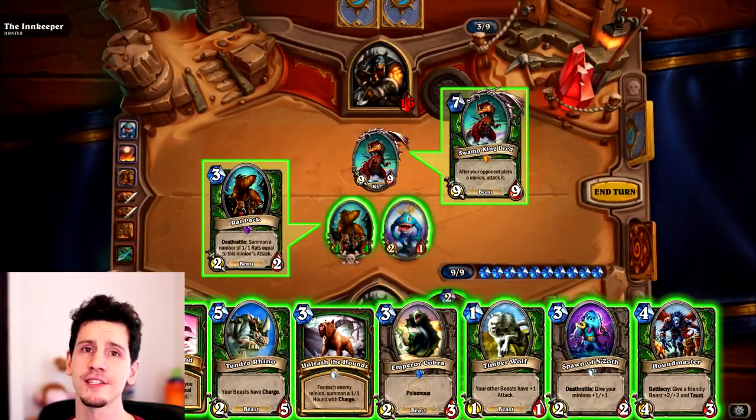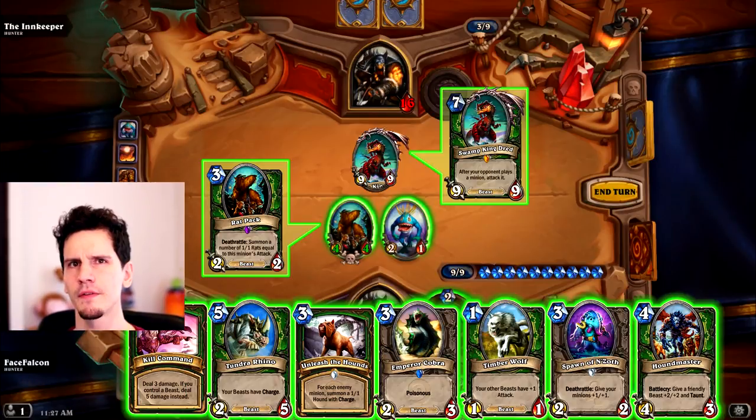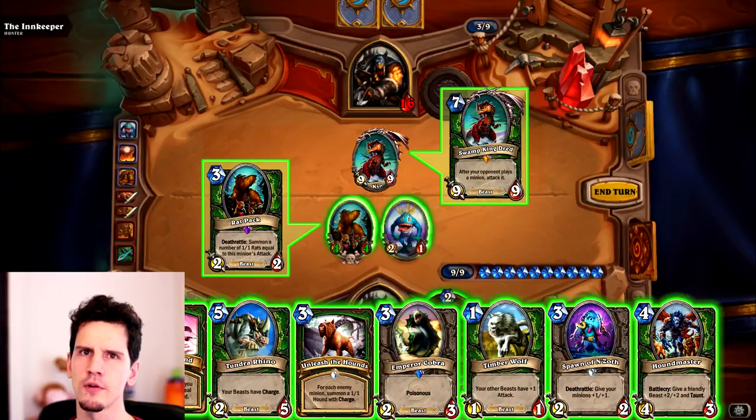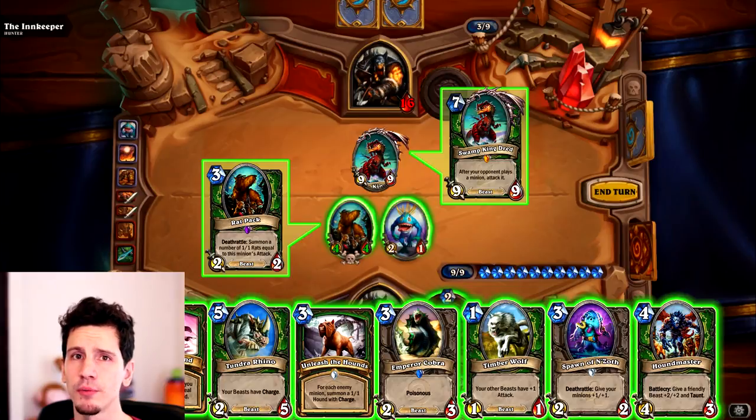Let's go over today's 100% lethal puzzle. Oh my god, he has a Swamp King Dread on the board — how are we going to kill him now? He's at 16 health. We just have a 4/4 Redpack and a Bluegill Warrior on board. We have Kill Command, Tundra Rhino, Unleash the Hounds, Emperor Cobra, Timber Wolf, Spawn of N'Zoth, and Headmaster in hand. We have 9 mana and hero power available. Are you the hero that can spot lethal? Leave a comment below.